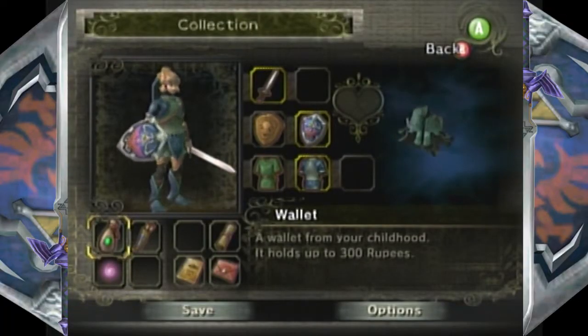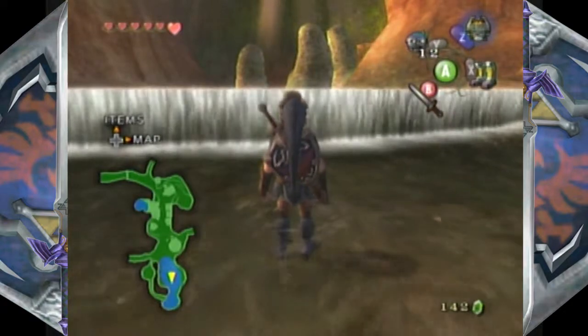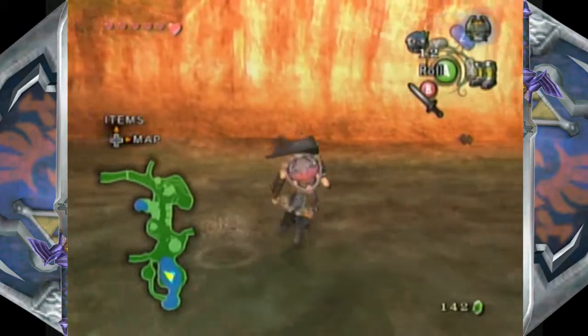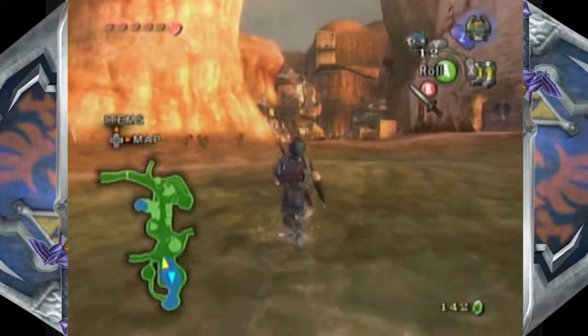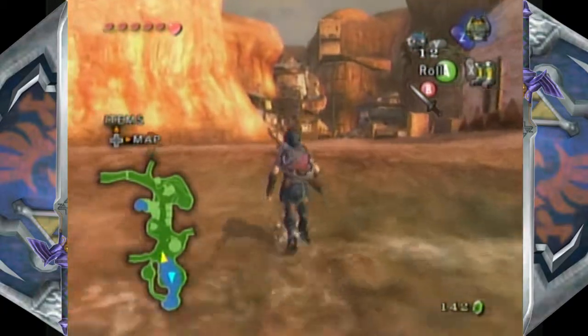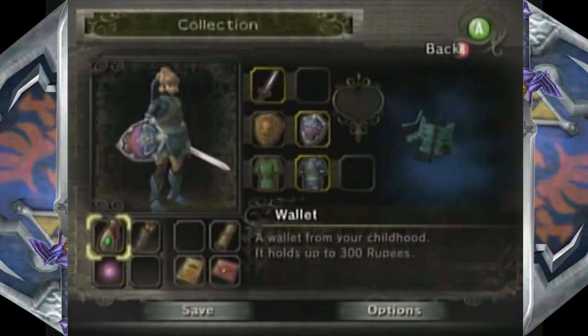Hello everybody, my name's NinjoXD Enlightened Gamer. Welcome back to Let's Play Twilight Princess, where last time we escorted Ilya and Telma successfully to Kakariko Village and discovered the Zora Armor. We also uncovered a particular, peculiar heart piece that I couldn't figure out how to get.